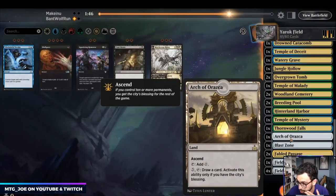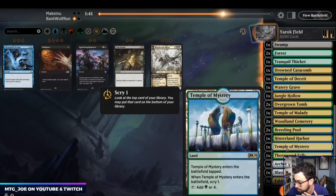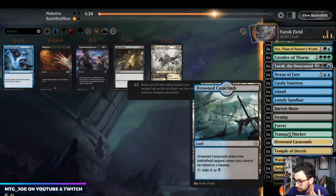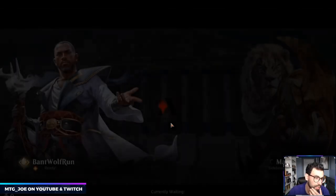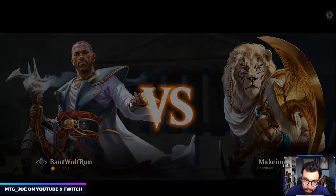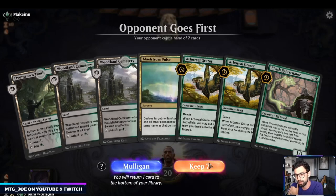It's probably grindier. Blast Zone's fine, Fabled Passage, Field — we can cut a Yarrick, at least on the play. This deck also gets people to rage-quit pretty easily. We want to get to their Field. Usually in these matchups we don't know what variation of Field we're facing. Although we got two Woodland Cemeteries in this hand, it's still a keep — we can get Grazer going.